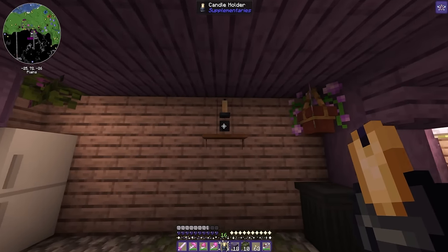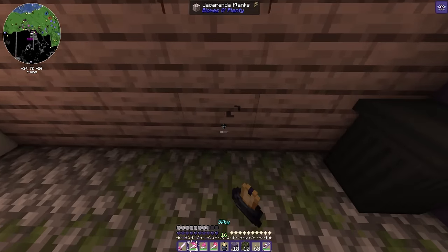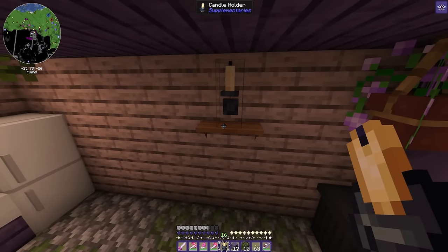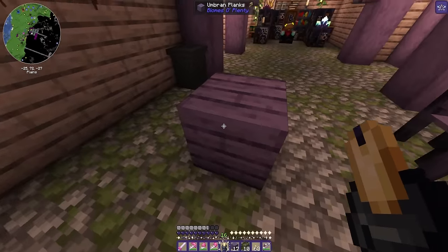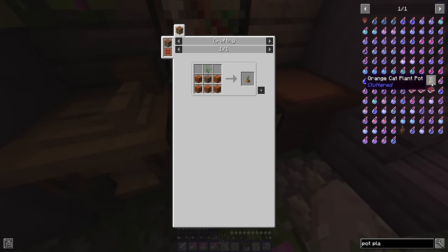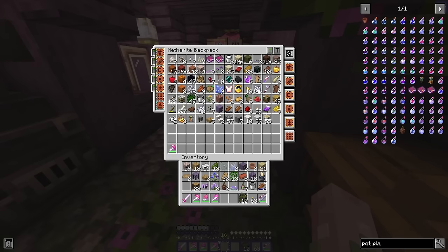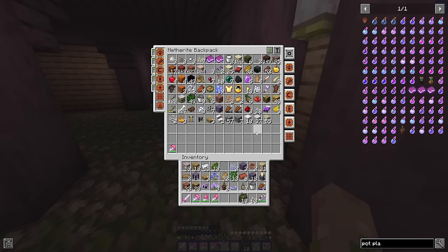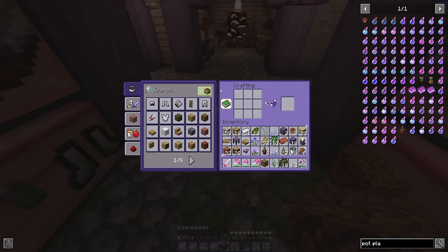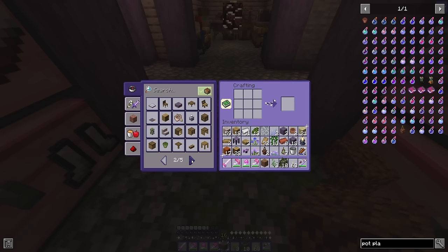Does that fit on the shelf? Oh no, that's not right — whoops. Okay, that's not doing what I want it to do. Maybe we'll pop one on the table. Oh my gosh — a fern, dirt, and terracotta, we need that! I've got terracotta in my backpack, so I just need a fern and dirt. Oh, it needs to be orange terracotta, my mistake. I have that as well. So many recipes to remember!